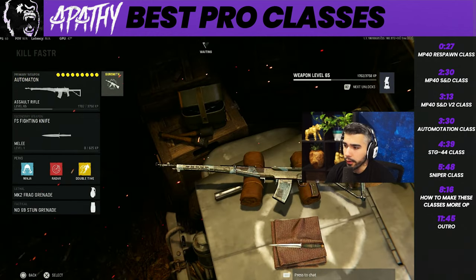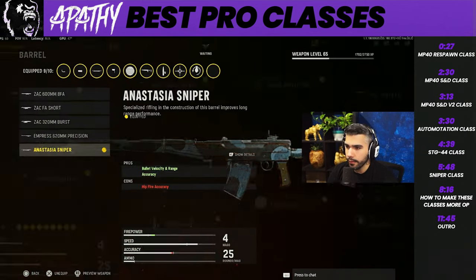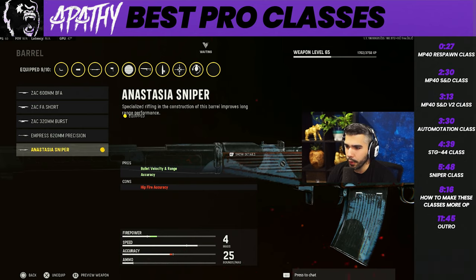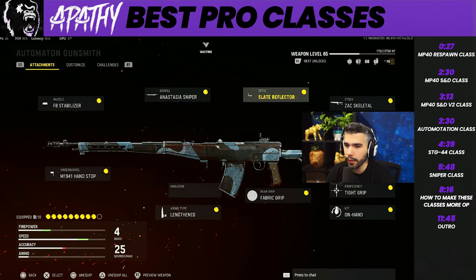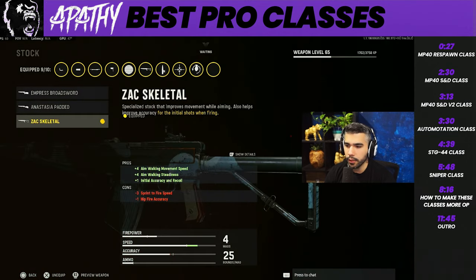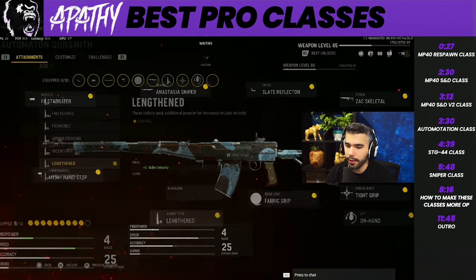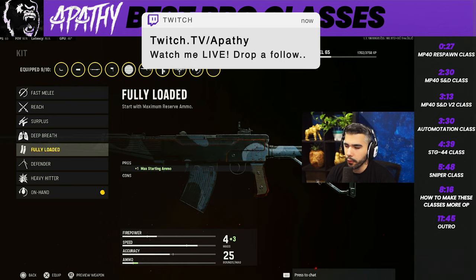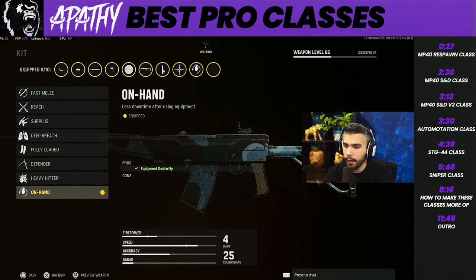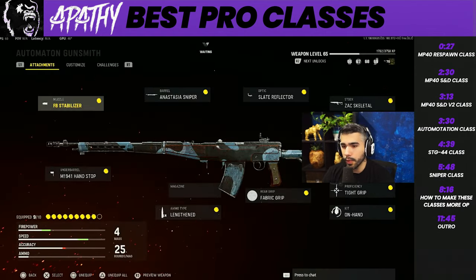For the next class we got the Automaton - one of the best ARs in the game, has a lot more strafing speed for sure. We got the F8 Stabilizer, we got the Anastasia Sniper barrel - look at this: 54 extra damage range, 40 extra bullet velocity, 10 horizontal recoil - you want this on an AR. We got the Slate reflector, the Skeletal stock for very good strafe speed, the Hand Stop, Lengthened, Fabric Grip, Tight Grip, and On-Hand which throws your tacticals extremely fast.